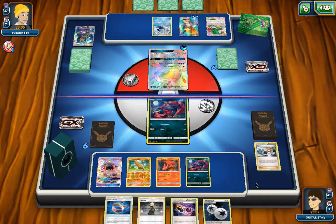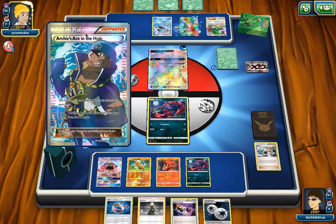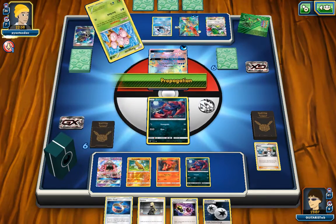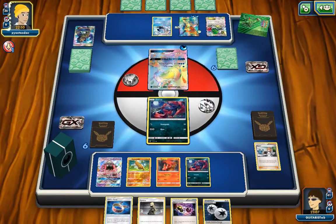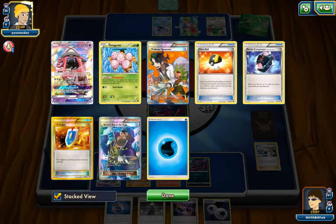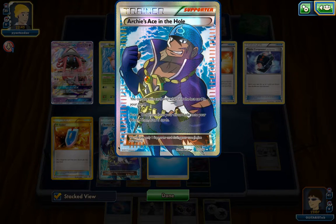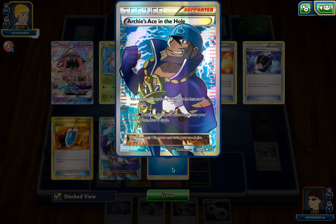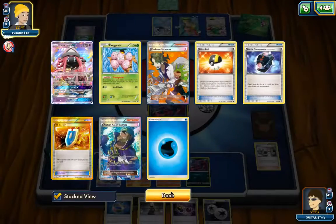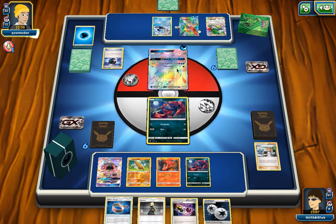We're going to go ahead and see what our opponent's cooking up. Me and a friend were actually talking about some decks that could get good with the rotation happening — Archie's Ace in the Hole is actually going to become really popular again. Archie's Ace in the Hole is a card that is kind of a classic. You can play this card when it's the last card in your hand, put a water Pokemon from your discard pile onto your bench, then draw five cards. It's a pretty dang good card if you're working with water type decks.